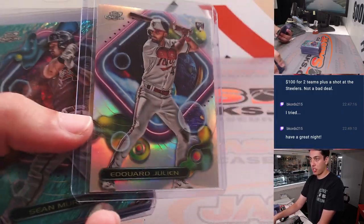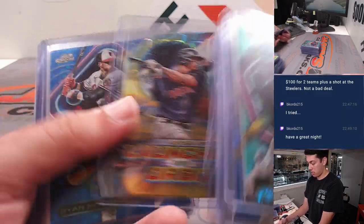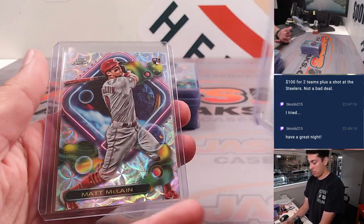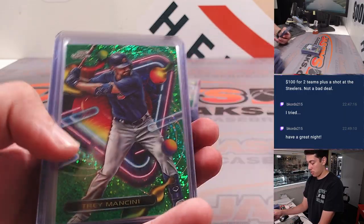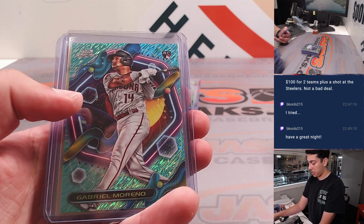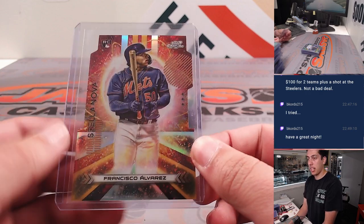Edward Julian first rookie cards as a refractor — we had a few of those in here. Corbin Carroll refractor. Getting into the good stuff: Gabriel Moreno to 199 gold, J-Ram, Francisco Alvarez Stella Nova.